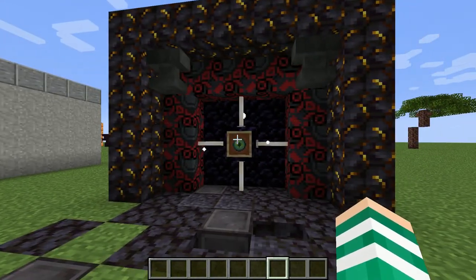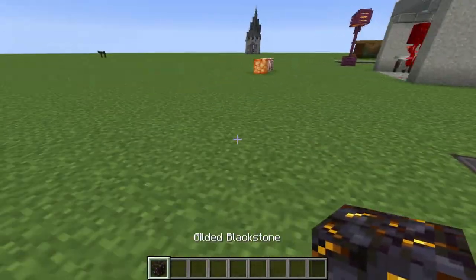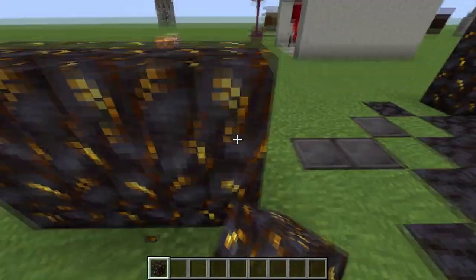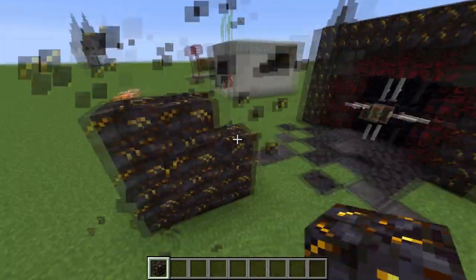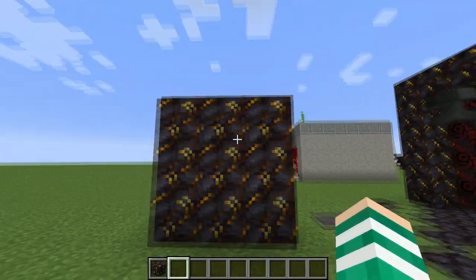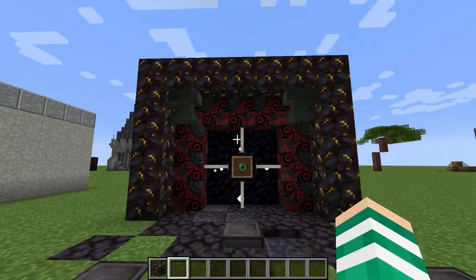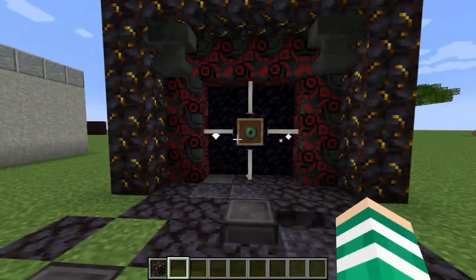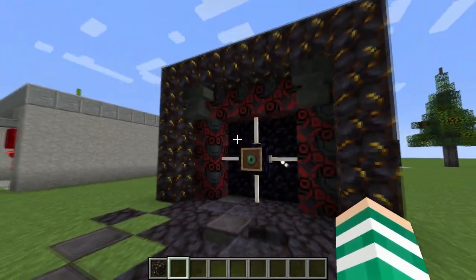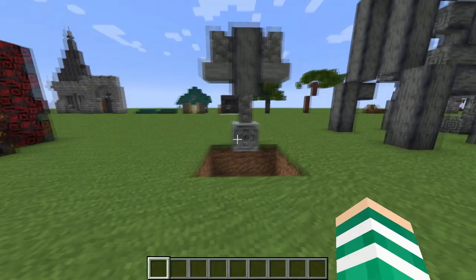Next up we have gilded blackstone. It looks a lot like some kind of hazard warning block — the colors between the black and the yellow look a lot like a hazard block. I used it to decorate the vault door we have here. It's a pretty cool block and I'm probably going to use this in building a lot.